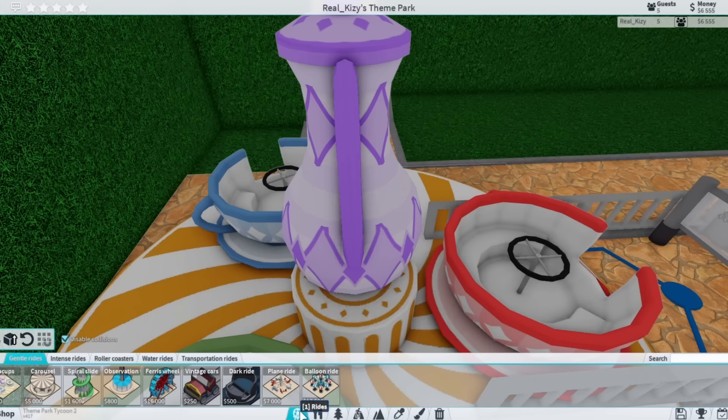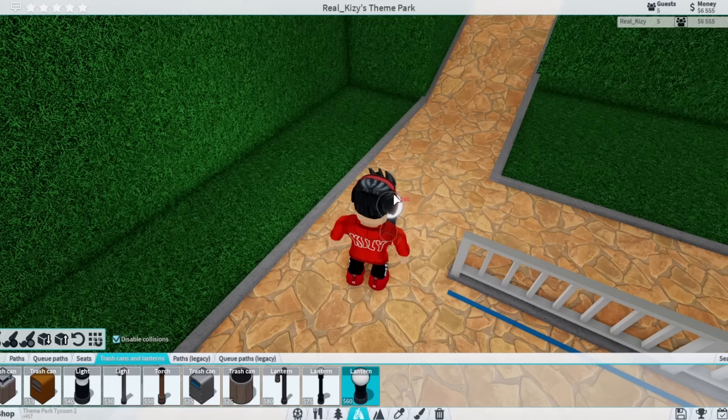I think the lights are in the scenery. No, they're not in scenery. Where are the lights? Oh, right here. So we're going to grab these lights and add a couple so it's not pitch black in here.